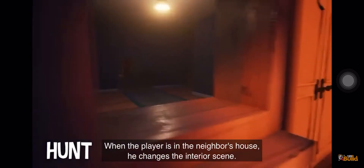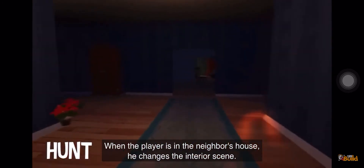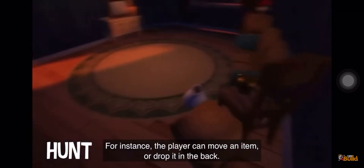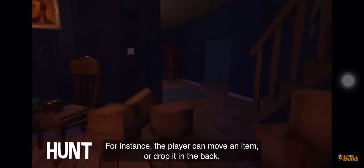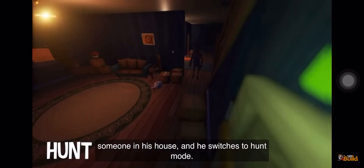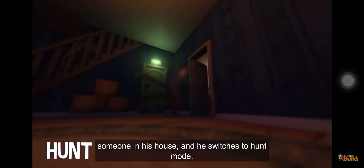In hunt mode, the neighbor is searching for the player. When a player is in the neighbor's house, he changes the interior scene. For instance, the player can move an item or drop it with a bang. The neighbor monitors such changes, analyzes them, and comes to a conclusion that there is someone in his house. Then he switches to hunt mode.